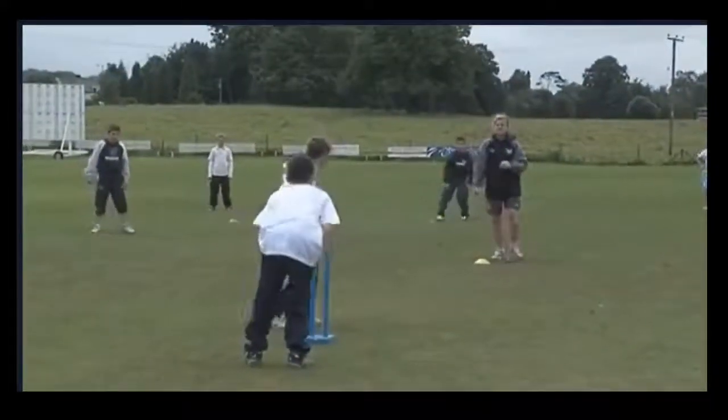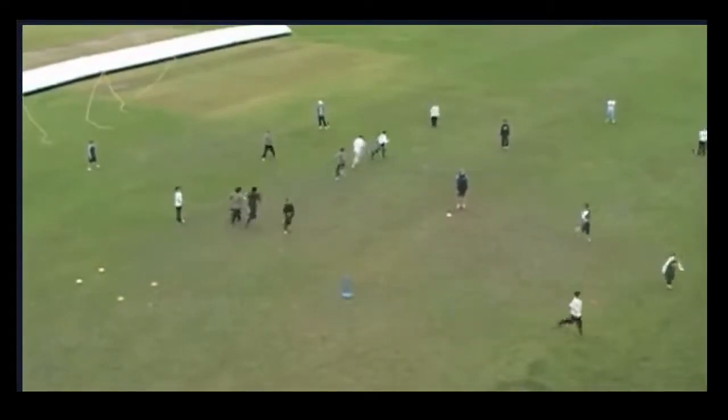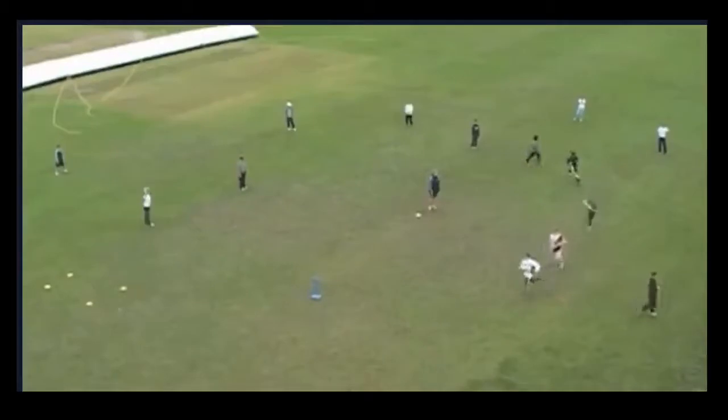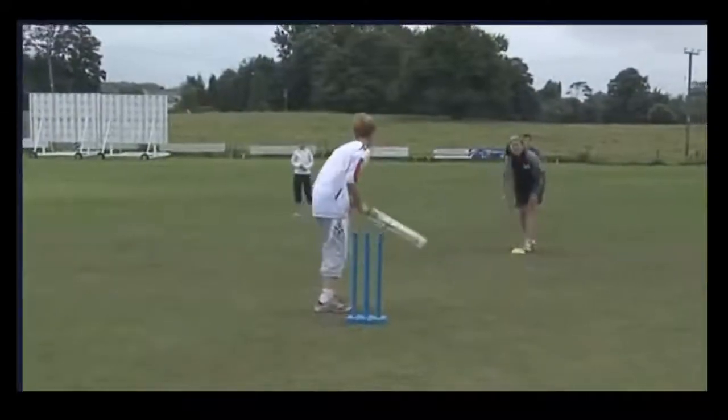In terms of batting, when you've hit the ball, you've got to run around this red cone here. As soon as you get to that red cone, the rest of your team is going to join you, and they're going to do Follow the Leader. So they're going to follow the batsman all the way around the outside of our red cones until they all pass through the red gate, which is going to be our finish point.